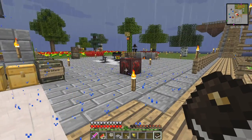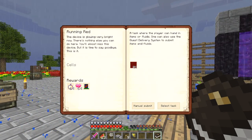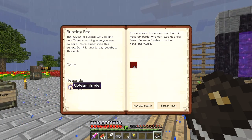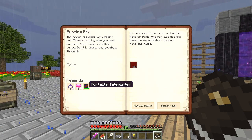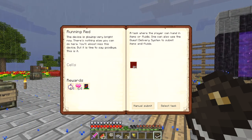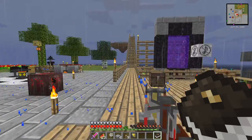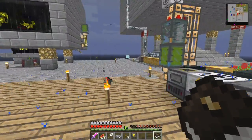Let's check the book again. That just leaves this quest - Running Red. And here we will get 64 golden apples, 64 hearts, and a portable teleporter. And I've got to submit fifty thousand life essence - straightforward enough, that's no problem whatsoever.